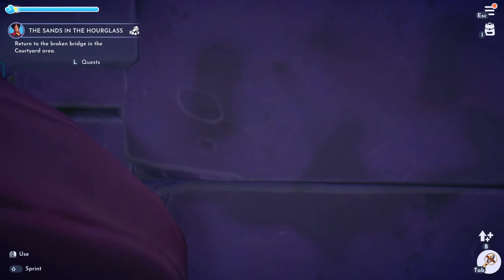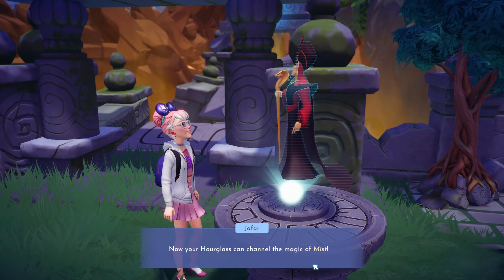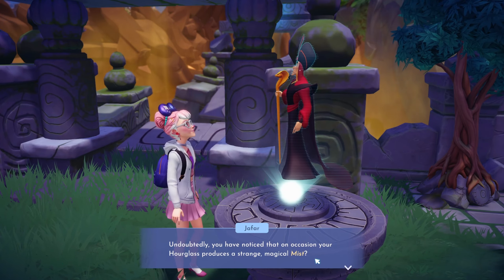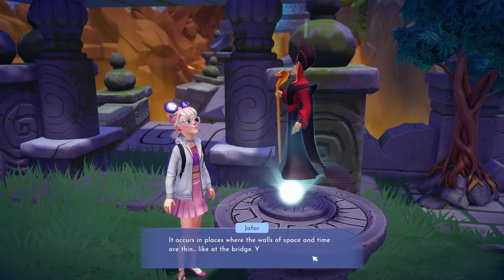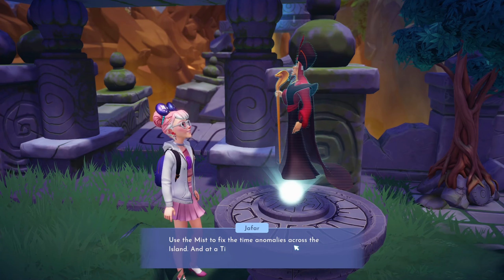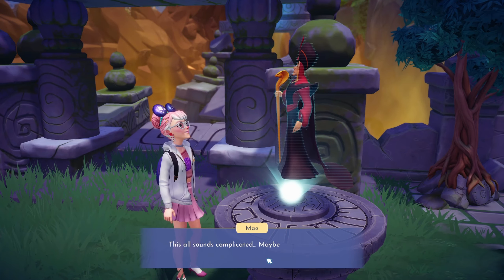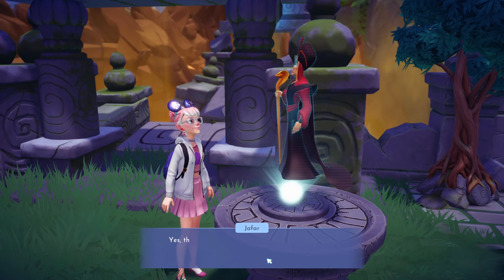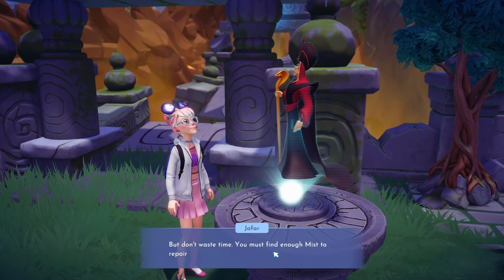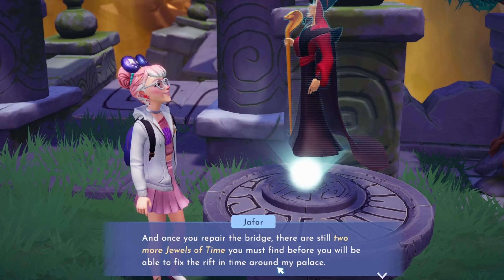Return to the broken bridge in the courtyard area — so many corridors. Okay, here we are. Return to Jafar. Brilliant — the jewel of time is back in place. Now your hourglass can channel the magic of mist. You have noticed that on occasion your hourglass produces a strange magical mist — it occurs in places where the walls of space and time are thin, like at the bridge. You must channel that mist to turn time forwards or backwards, and use it to fix the time anomalies across the island. At a time-bending table, use that mist to make your hourglass even more powerful. He could help you remove some of the time anomalies that remain around Ancient Landing. But don't waste time — you must find enough mist to repair that bridge. Once you repair the bridge, there are still two more jewels of time you must find before you can fix the rift in time around my palace.